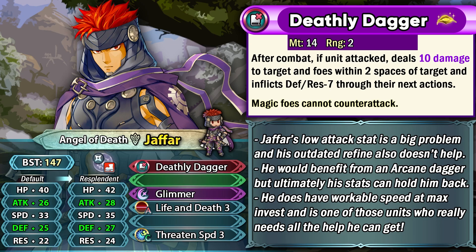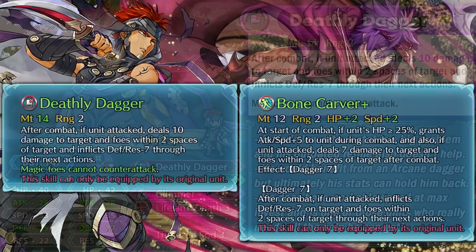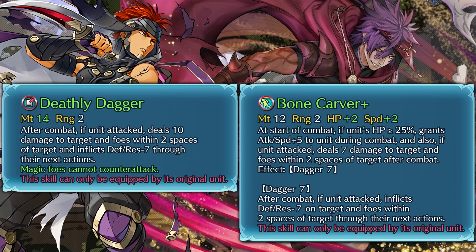He should have gotten something better, but this is basically an outdated weapon refine and his stat spread is also not the best. He has very low attack at base 28 even after the Resplendid stats. He does have a super boon in attack so you should always be going for that. His speed is also not impressively high — workable at base 35 — and his bulk is middling. Even if he gets an Arcane Dagger those stats are still gonna be holding him back. He's one of those units you invest into because you really like him, and these Resplendid stats help, but there's just way too much competition. The Deathly Dagger now compares to a free-to-play inheritable dagger.